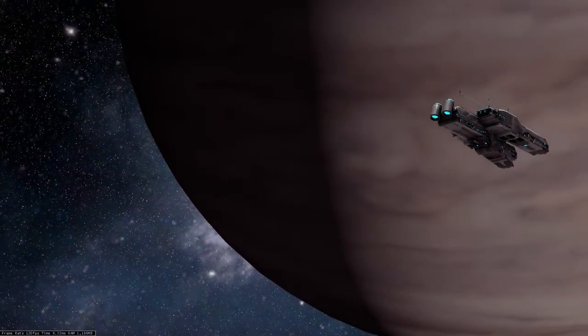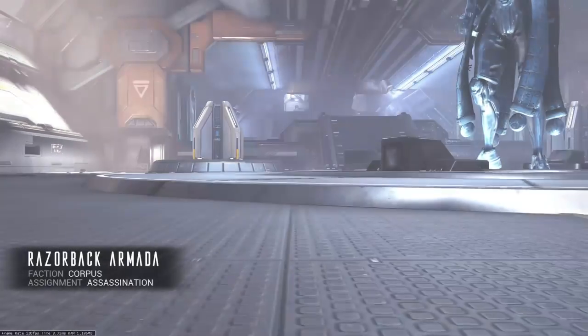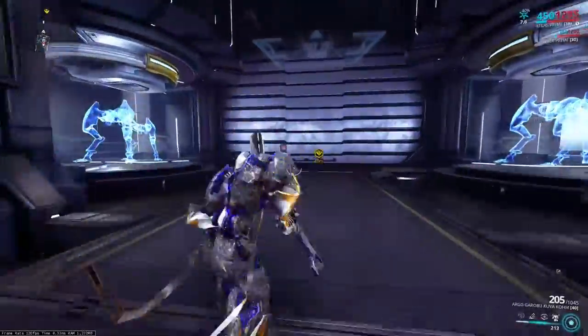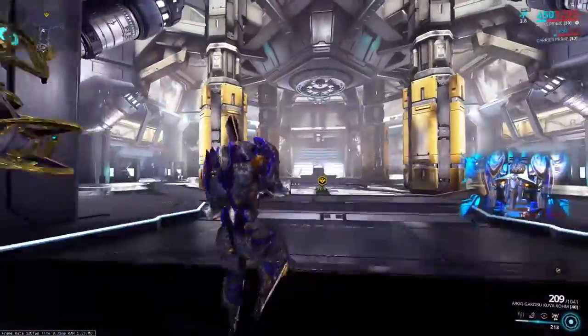After you craft a key, you'll need to equip it to your gear wheel and head to the Razorback Armada node. When you enter the mission, just follow the waypoint until you make it to the console. Hack the console and it will consume your Razorback Cypher and open the entrance to the Razorback fight.